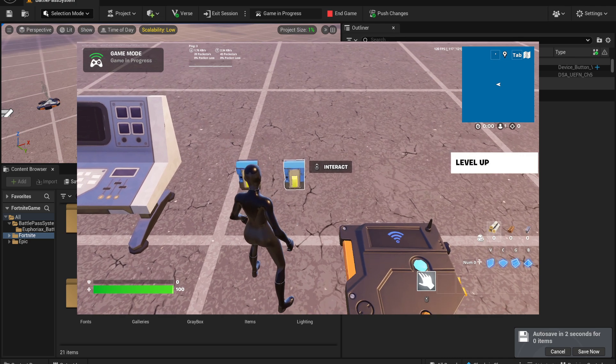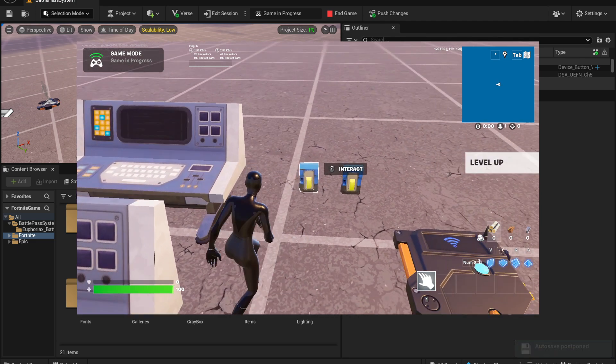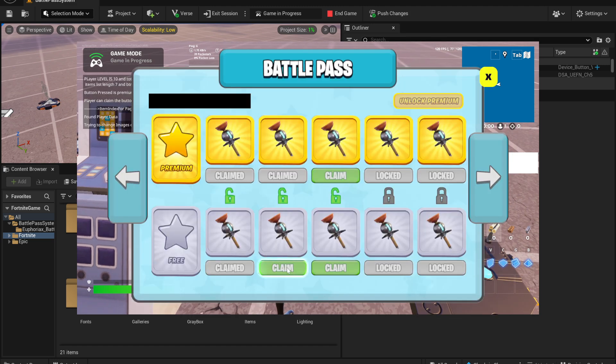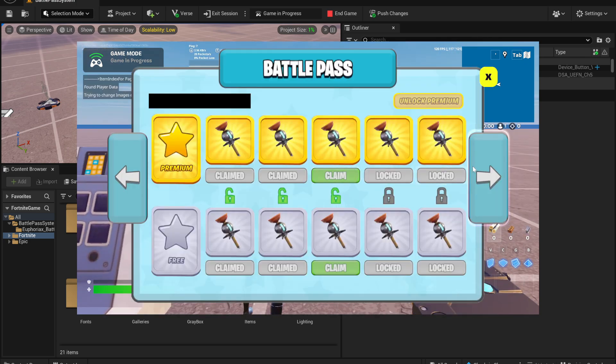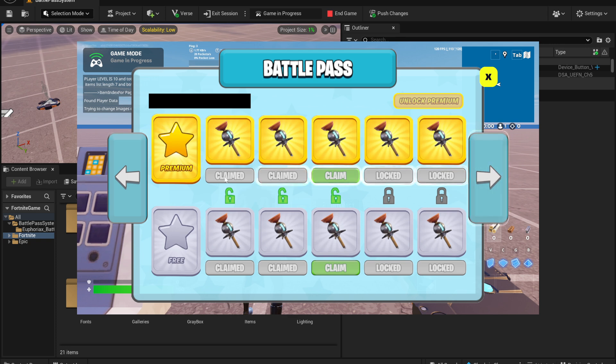I can't claim locked rewards yet, so I'll use this test button that increases my level. If I click it, I get a level-up pop-up, and then if I open the battle pass again I can claim new items. Right now I've added six different rewards, but you can add as many rewards as possible — for example, 50 rewards.